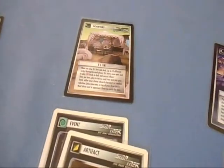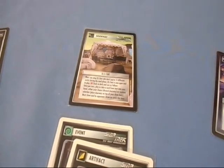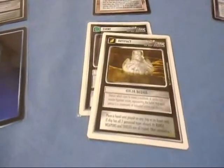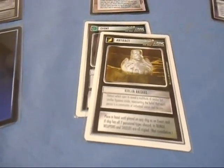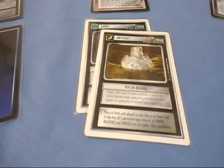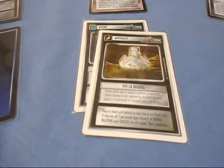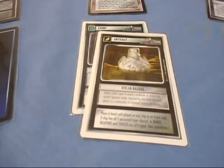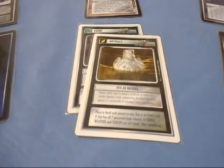Next we move on to the Q's Tent side deck, again from the Q's Continuum expansion. Basically, 13 cards are allowed in this side deck and they can be anything — Events, Artifacts, Doorways, Interrupts, Personnel, Ships, downloadable cards, whatever you want — but only 13. There was not an addendum to the rules to turn this into 15 cards. That is gross misinformation, and believe it or not, I've heard experienced players tell less experienced players 'oh yeah, you can have up to 15.' That's an instant disqualification. Don't do that. It's 13 cards with the Q's Tent.